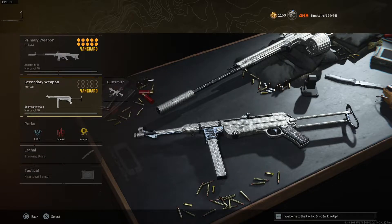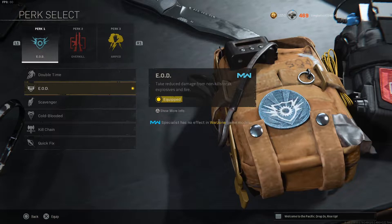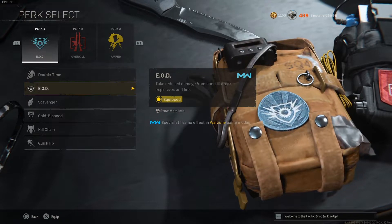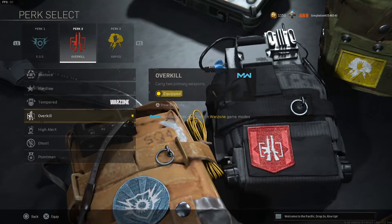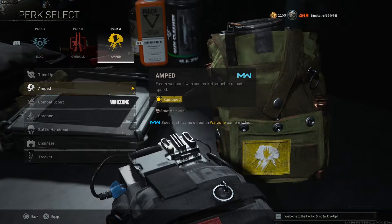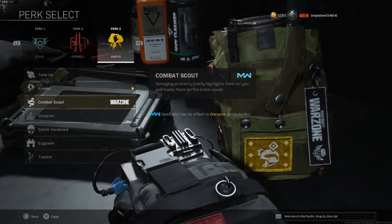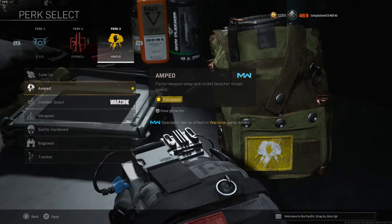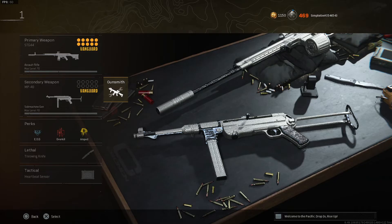I'm using the MP40 as a secondary with the STG class setup. I want to quickly cover my perks — I'll be using the same perks for all my class setups. Perk 1 is EOD, which helps with explosive damage, and explosives are pretty overpowered in Warzone. Perk 2 is Overkill since I'm always running an AR and an SMG. Perk 3 is Amped, though if you play a lot of Caldera you can switch it to Combat Scout. I personally play more Rebirth Island, where being able to switch weapons quickly is a big advantage.